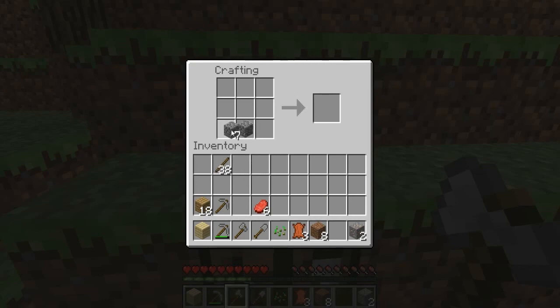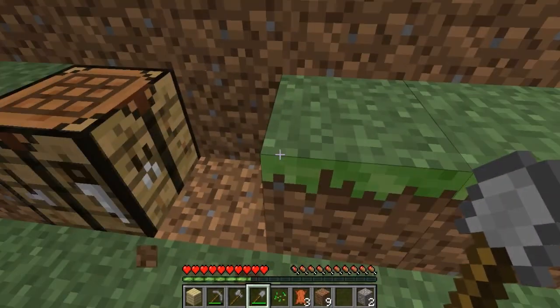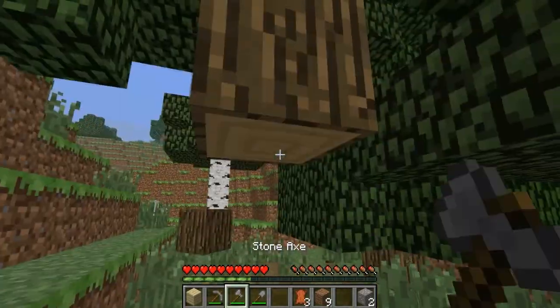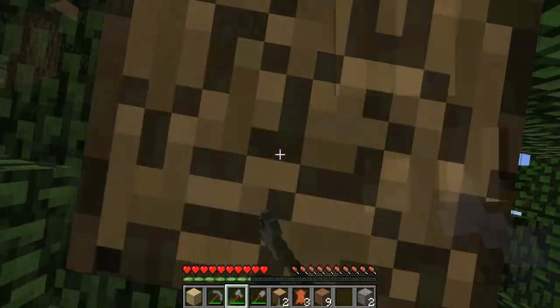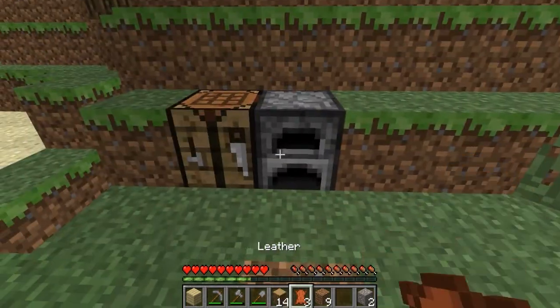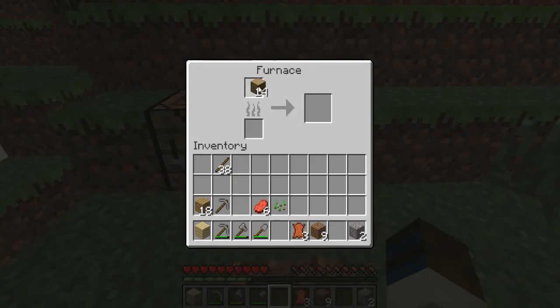Eight pieces of stone or cobblestone arranged in a circle make a furnace. That's what you'll use to cook food and to make charcoal, which is what we're actually going to use it for right now. I'll place it right here. Now I'm going to chop down a tree. We've got regular old oak wood — put it in the furnace, and you can use sticks as fuel. They burn pretty quick so you need a couple. Use two sticks and you'll get one charcoal.